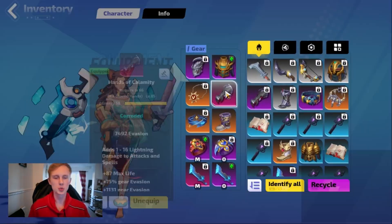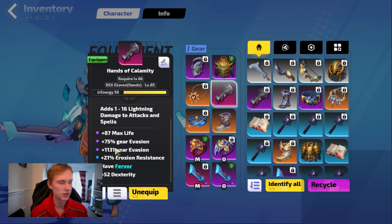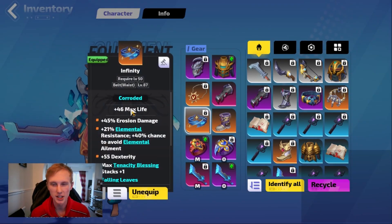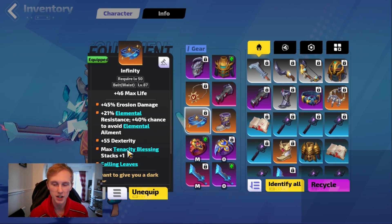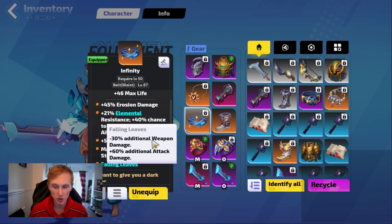Now coming to the gear, the big changes would be for the gloves. I went with further gloves — this is eventually what I'm going to want if I do end up going evasion stacker, so I just thought I might as well craft them now. I've got some high levels of gear evasion, some erosion resistance, fervor and dex. The belt — we got our infinity finally. We have 21 auras, 55 dex, another tenacity blessing and falling leaves. Falling leaves is phenomenal for this build.